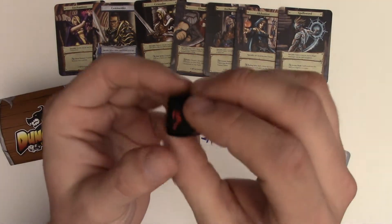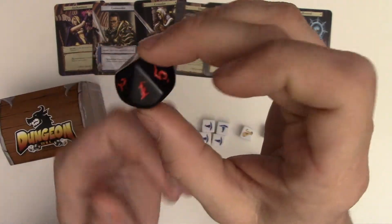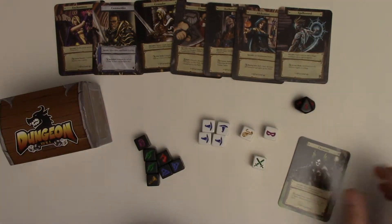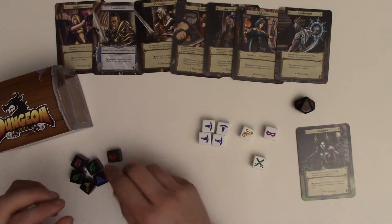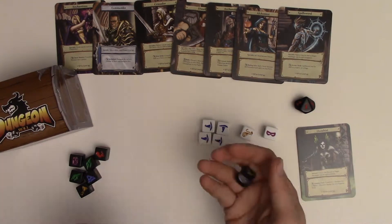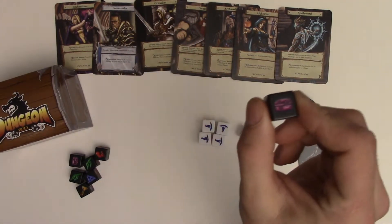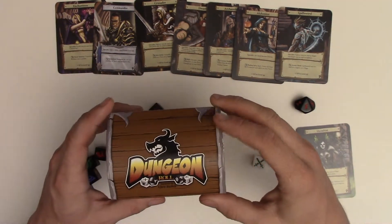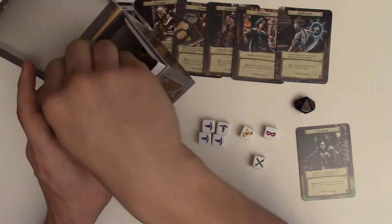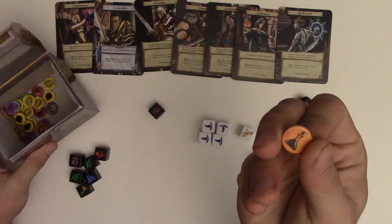This is your dungeon die. What we're going to do is set it to level one. After you have your dungeon ready, the next player will roll the dungeon dice. We're on level one, so you roll one monster die. I got a treasure chest — with treasures, you actually take this box, open it up, blindly reach inside, and that is your reward.